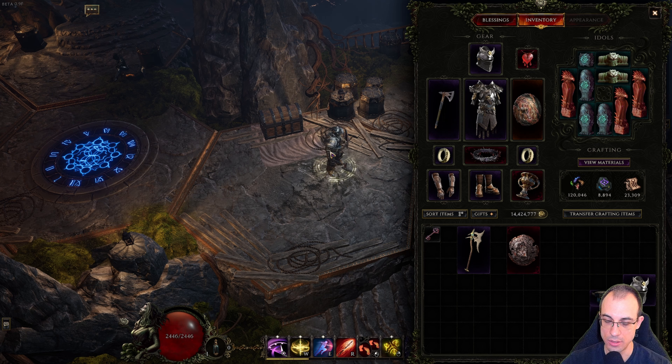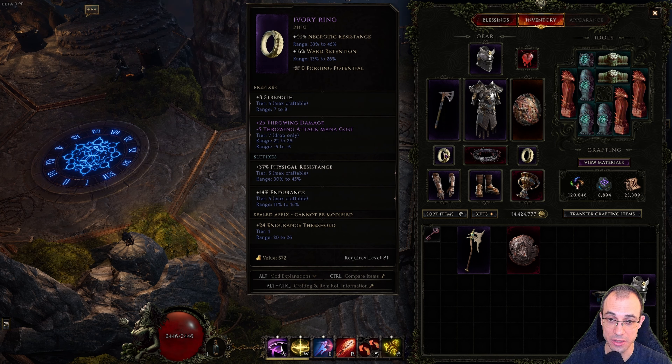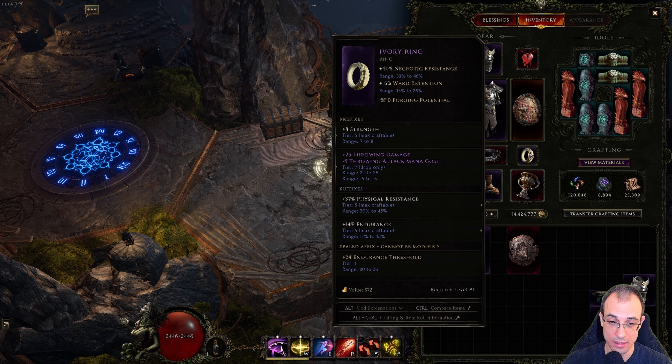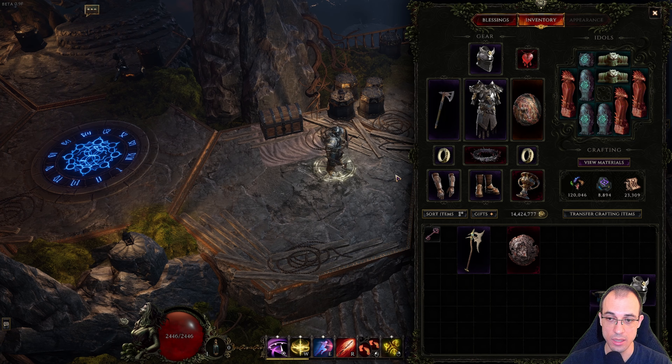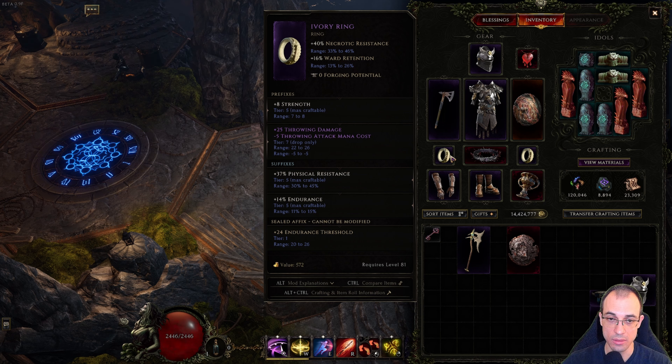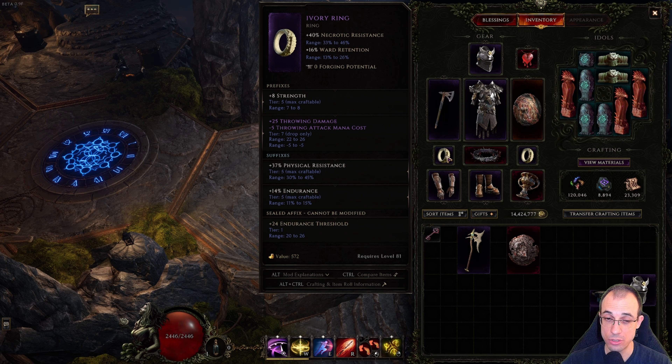Now let's go over the itemization. For core items, I would only mention the two rings — you need throwing attack mana cost reduction. I have two tier 7 ones, identical in fact, because I used a Rune of Creation on them. If you get lucky and get a tier 7 throwing attack mana cost reduction, try to duplicate it. It's very useful having two of them at minus 5. But you can make this build with two minus 4s, or maybe one minus 5 and a minus 3.